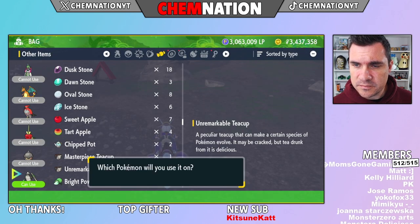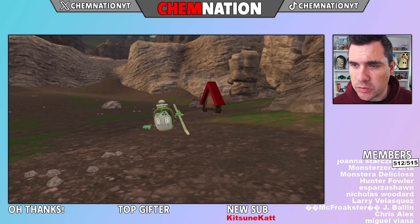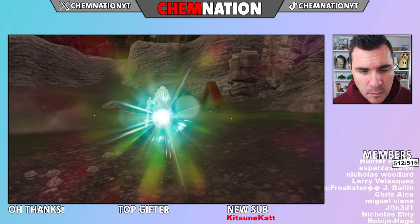Then all you gotta do, give the item to your Poltergeist. And there you go, that is how you get Sinistrea in Pokemon Scarlet and Violet.